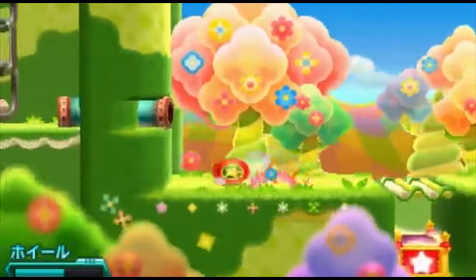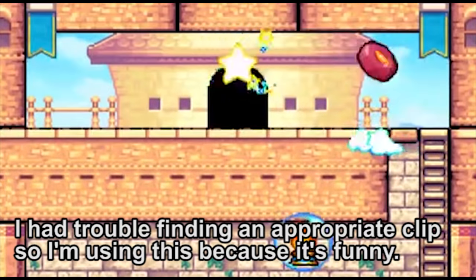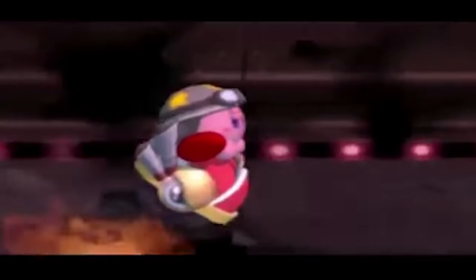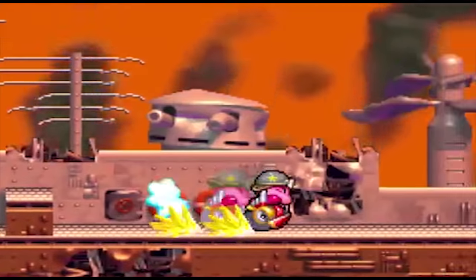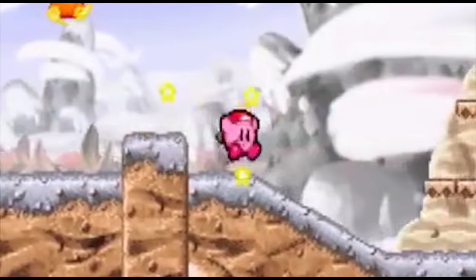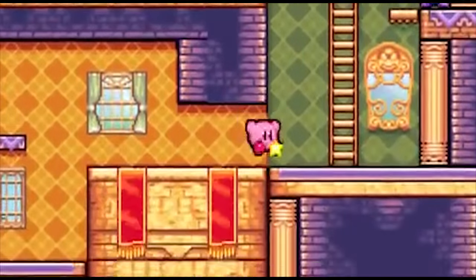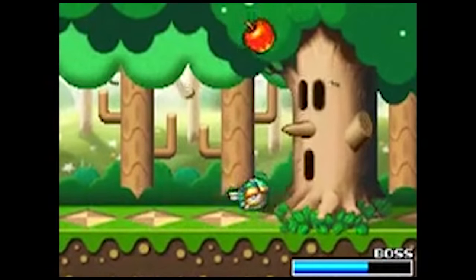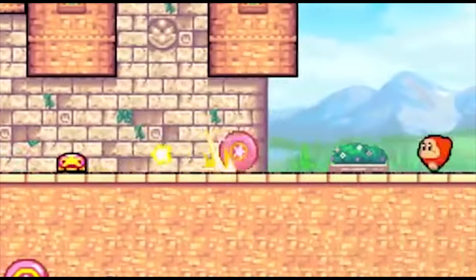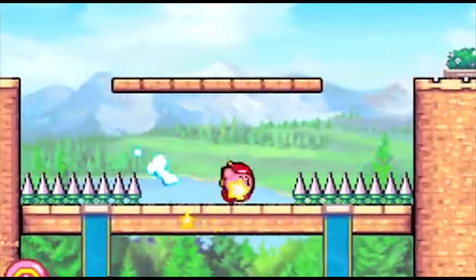Later games have also added some little bells and whistles, such as boosting, jumping, boost jumping, and in the case of Squeak Squad, the ability to take on properties from the trio of elements. There's also the wheelie partner in Superstar, which Kirby can actually board. Wheel isn't the most practical ability — the stage still needs to be built around it somewhat. But when the circumstances are just right, there's nothing quite like breezing through levels while flattening everyone in your path.